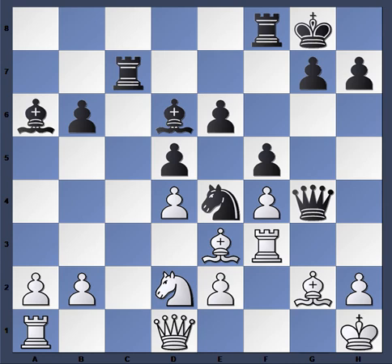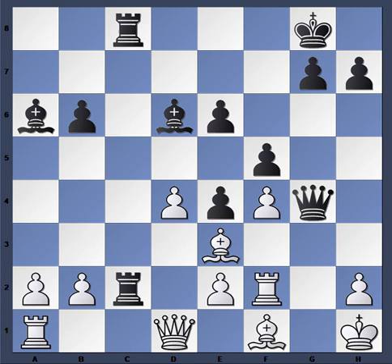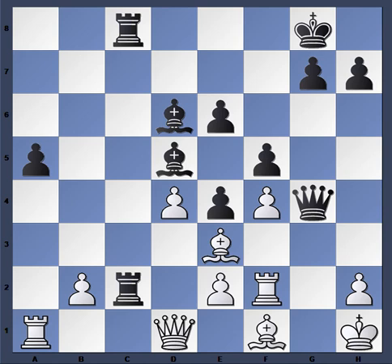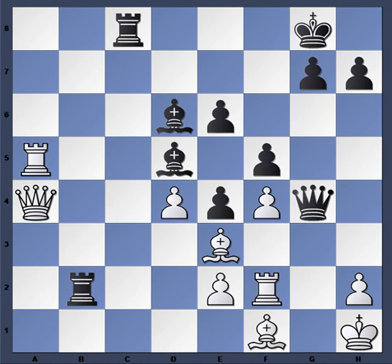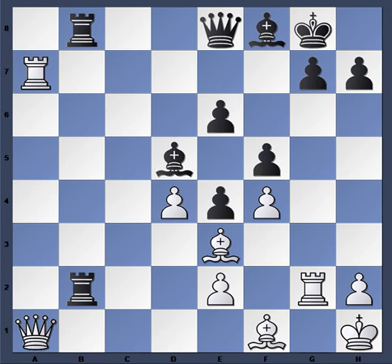Rook c8, Rook to c7, King h1, Rook f-c8 — black is taking over on the white side of the board. Bishop f1, Rook c2 penetrating the position. Knight takes e4, d takes e4 hitting the rook, Rook f2, Bishop b7. Now a5, Bishop d5 — we can see black just crushing. b takes, Rook takes, Rook takes, Rook takes b2 — more material. Queen a4, Bishop f8, and the rest is just a clean-up job. White is desperately trying to create counterplay but to no avail.